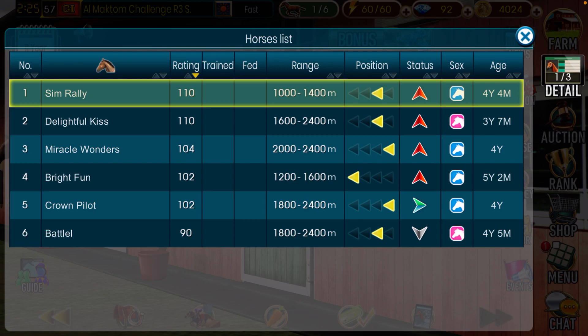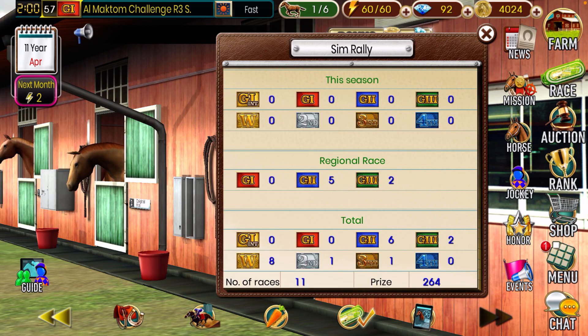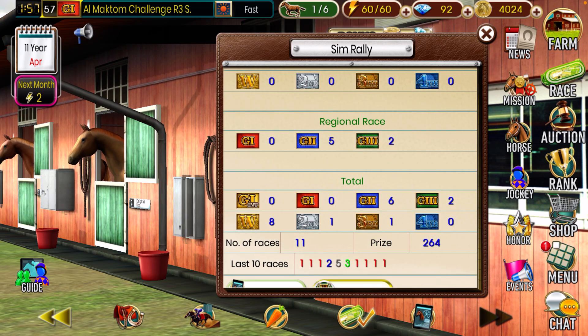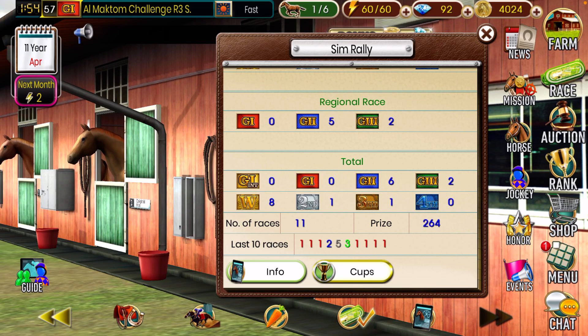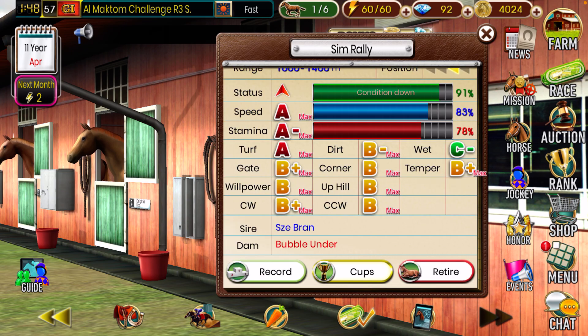The rest pretty much are colts and eventual studs. So let's go ahead and look at Sim Ralee, our first horse. He's four years old and four months. He's a little bit light on the weight, so we need to get that up. He's pretty much maxed out and getting close to his prime. Most likely I'll be retiring this guy by the end of this season. Looking at his record: five grade twos, two grade threes, eight wins total out of 11 races. This is actually my most consistent horse I've ever had in this game, and he's a horse I got from breeding my own two horses.